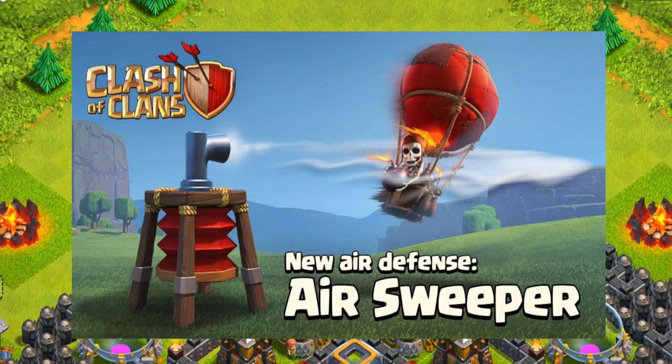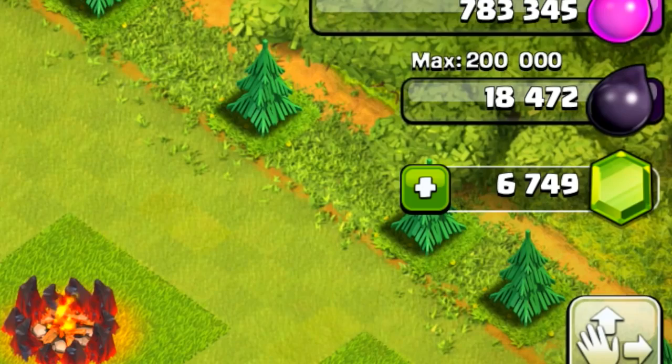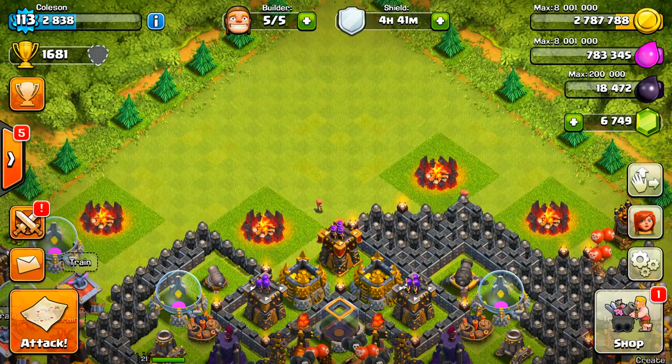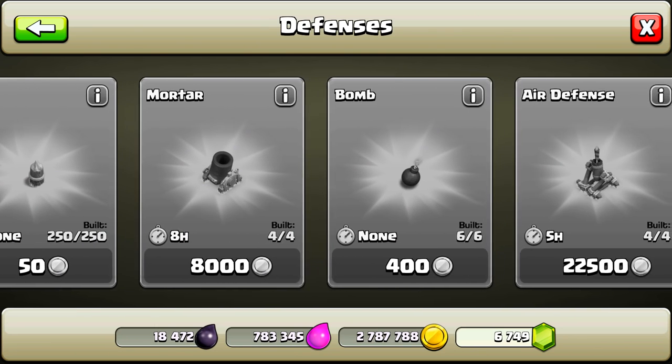This is the Air Sweeper. It is a brand new air defense, available at Town Hall 6, and I believe it goes up to level 6 in entirety. Today we are going to be trying to gem our way all the way up to level 6 with $50 worth of gems. I don't know if that's enough, but we'll try it anyway. Let's go ahead and make our way into the shop. Here's the new defense!